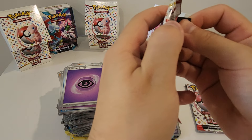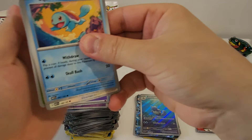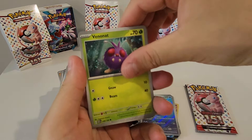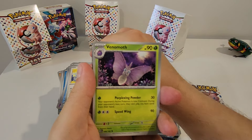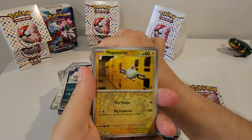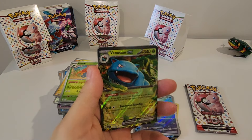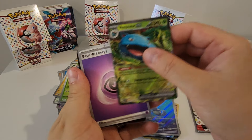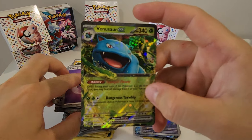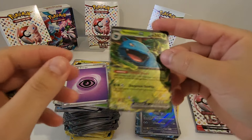Last two packs — let's do this, get some bangers! Fifth pack: Squirtle, Lickitung, Venonat, Pidgey, Venomoth, Rapidash, Nidoran, Nidorina, Magnemite, Gloom. Hey, we've got a Venusaur EX! Another banger! And a basic Energy — how good, another great hit right there.